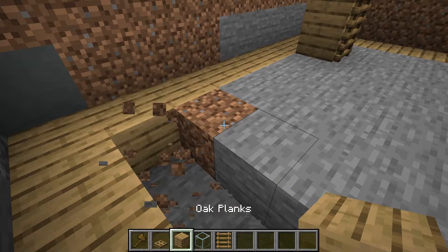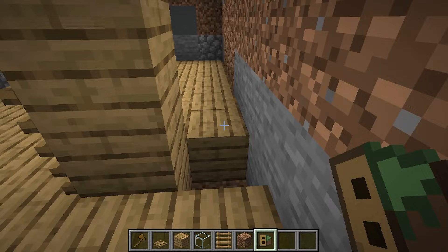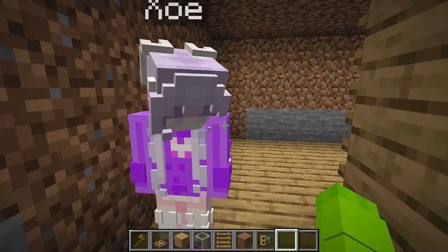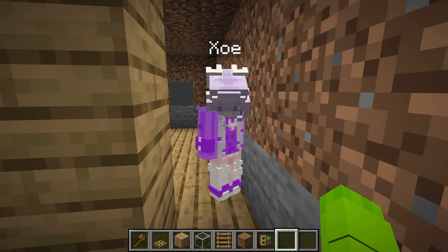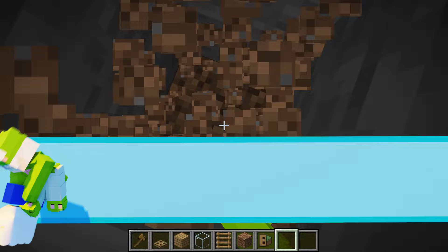We're going to make this secret entrance using a ghost block. Basically, it takes on the shape of any block. If I put it where the oak planks are, it looks just like a normal oak plank. But as soon as I flick it, it actually opens up and acts just like a trap door, so we can go down to our real base. That is seriously so sneaky. While I'm building down to the real base, can you make this look like a little house? Maybe add some chairs and tables.